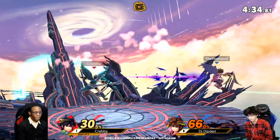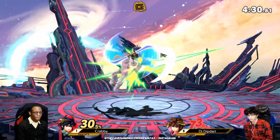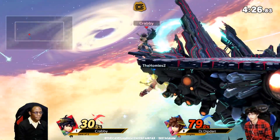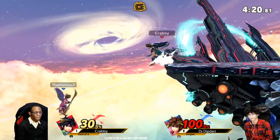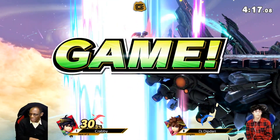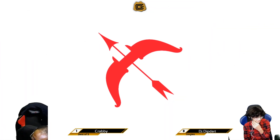Very close game here right now. Krabby expanding his lead just a little bit. But as we saw a second ago, percent doesn't mean everything in a matchup like this — one down air or gimp could do it. Aero snipe, double reflect, and yet another down air spike — that's three this set. Krabby commandingly taking it over DJ Dipdart.